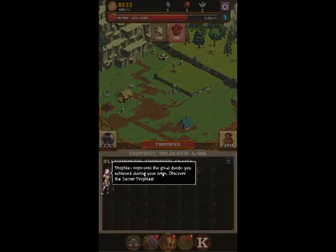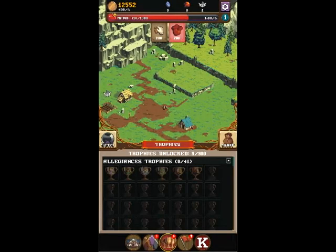What's this? Trophies. Trophies represent the great deeds you have achieved during your reign. Discover the secret trophies. Those are secret — the top ones aren't secret, but those ones are.